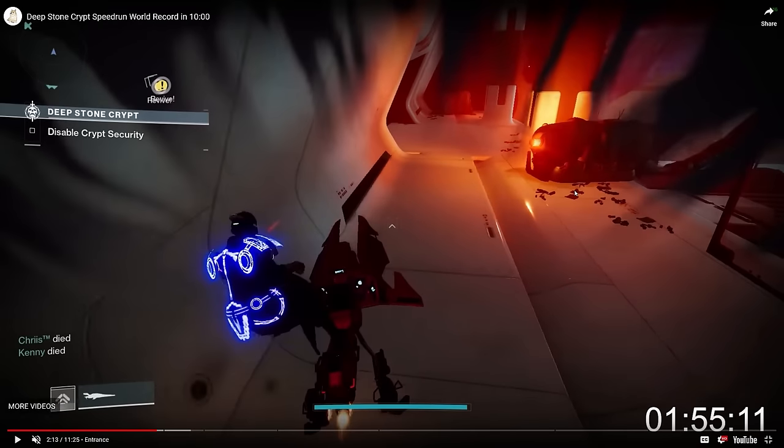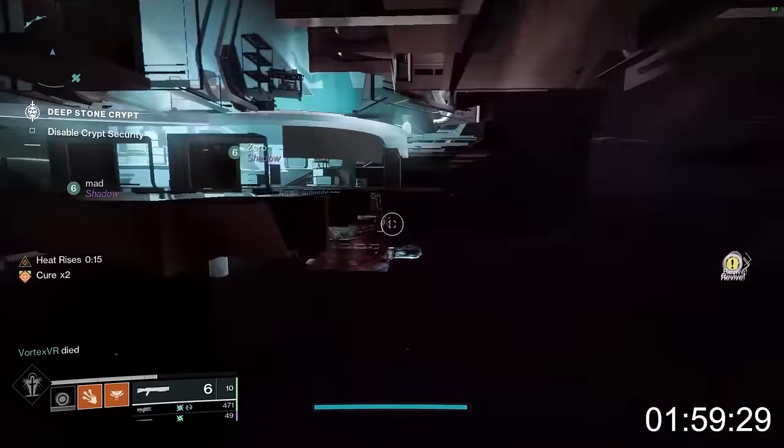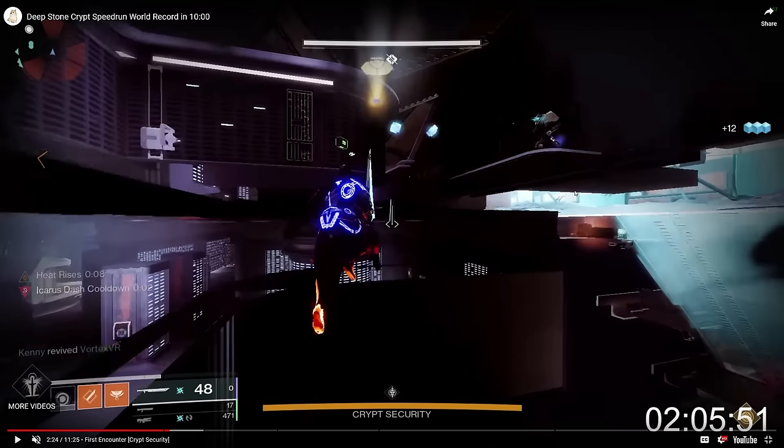Now we're going to see Gunnerhawk do something called a sparrow breach. Sparrows weren't present in Garden or Last Wish, but they are present in Deep Stone Crypt. Not only can you slipstream on entrance, but you can also use a sparrow breach through multiple walls in this raid to get out of bounds. There's also a newer optimization where you can go out of bounds right at the start of the blizzard entrance section, rather than making it all the way to the final airlock.